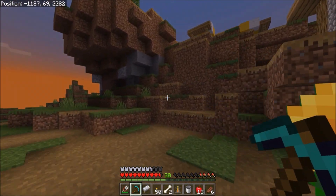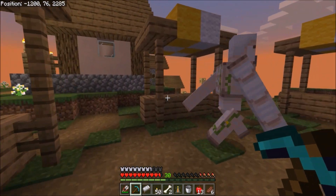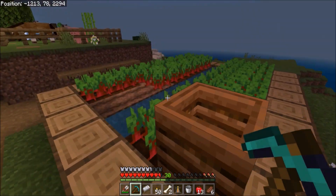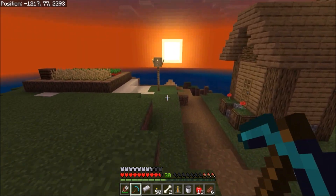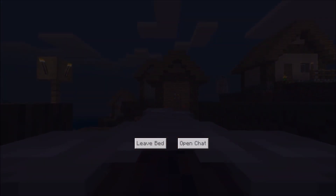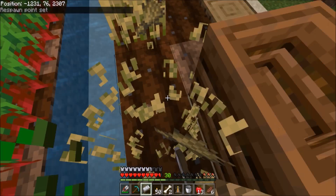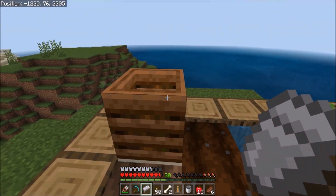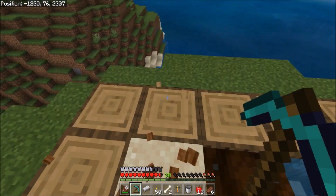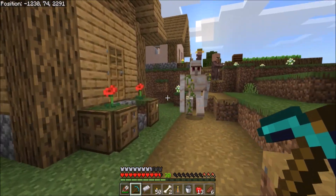That's probably a good thing - that way there's no worry about coming all the way back here since we're pretty far away. I wouldn't mind that bell but that might be a little bit stealing. Making sure there's no carrots - wheat and beetroot. I'll take all the wheat because that will help me breed up my cows. These guys don't need it. Oh, the composter - I can make one of those. Actually, I'll just take it - it's right here asking to be taken.